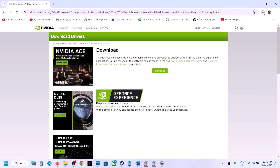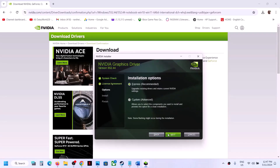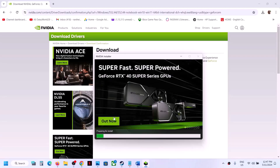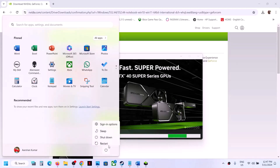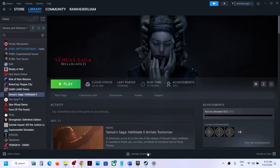The latest driver is 552.44 right now. Click Download and then Download again. Once the download is complete, run the EXE file, click OK or Yes to allow, click Agree and Continue, then select Custom and click Next. Put a check on the box which says 'Perform a clean installation,' then click Next and let the installation complete. After the installation, restart your computer, then launch the game and check.